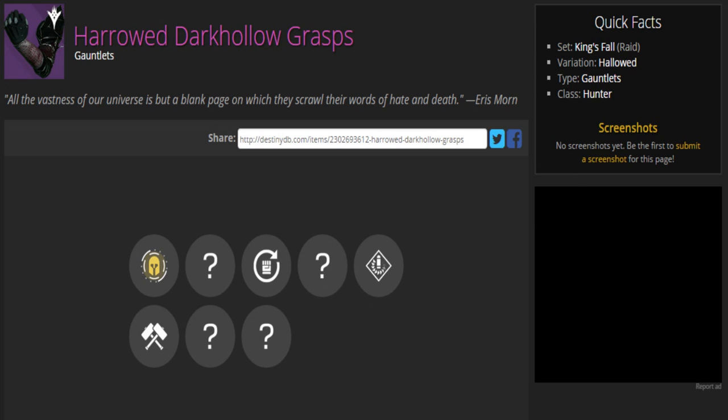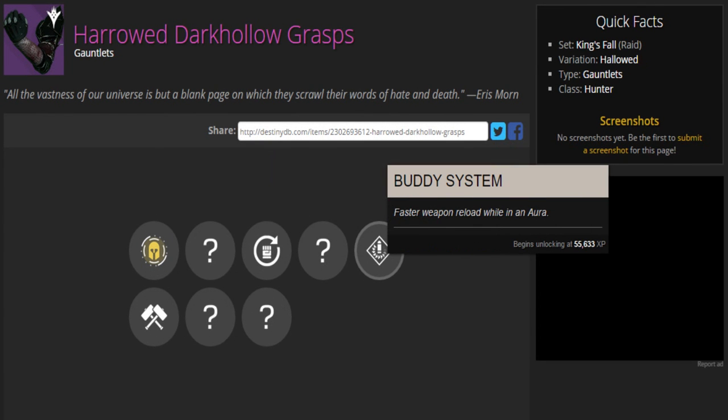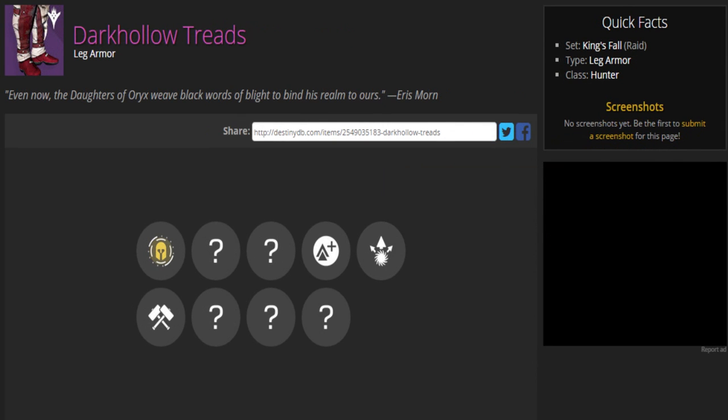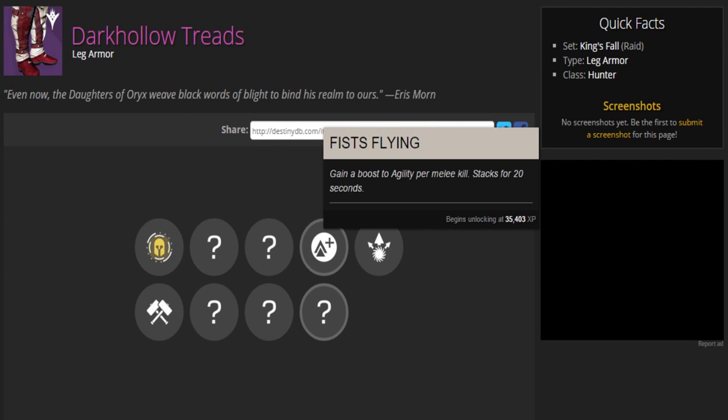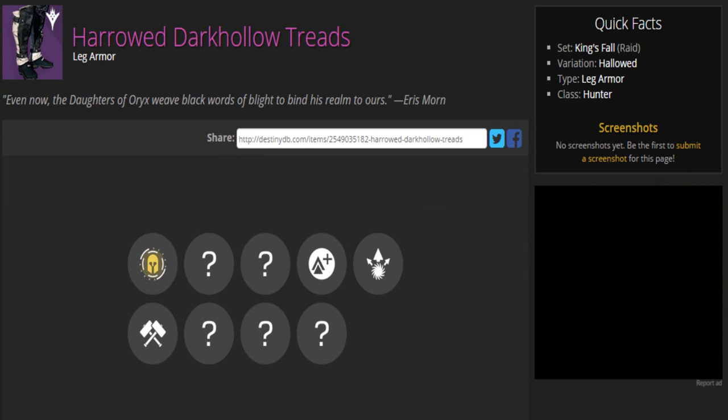Here is the Harrowed version of the Dark Hollow Grasps — same perks and description. The Harrowed versions all seem the same so far, but I'm sure they'll be used differently than the regular versions. Next are the boots for the Hunter from the King's Fall raid, called Dark Hollow Treads. The description reads: 'Even now the daughters of Oryx weave black words of blight to blind his hound,' said by Eris Morn. The perks are Fists Flying and Run for Your Life. Here are the Harrowed Dark Hollow Treads as well.